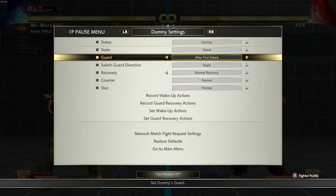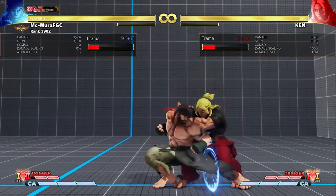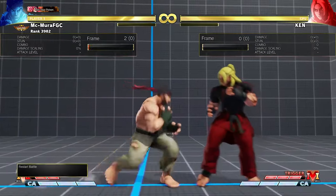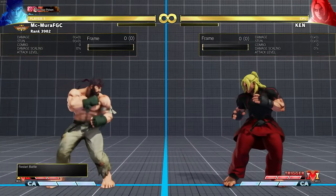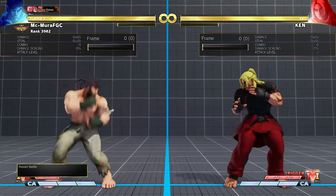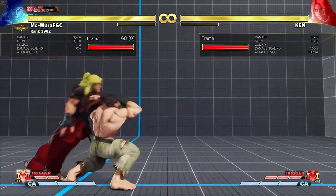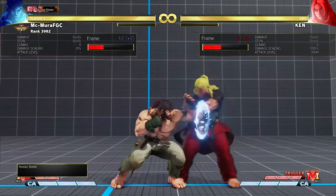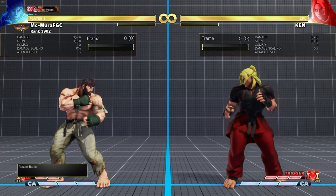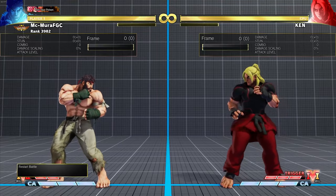One thing to consider about the crouching light kick: you are not in throw range after it on block. You have to move forward to throw your opponent. It is only plus one, so it is not fantastic for tick grabs. The best tick grab is the standing light punch — this is the one that will leave you in throw range. With the crouching ones, you have to walk forward to throw your opponent, but of course they can also walk backwards.